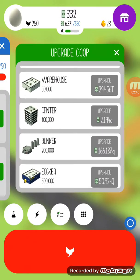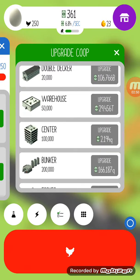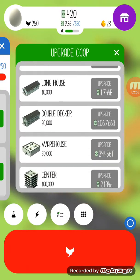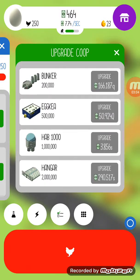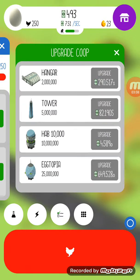In my last playthrough I managed to upgrade up to a warehouse. But you can get a shack, super shack, a short house, the standard long house, double decker warehouse, centre, bunker, egg kia, hab 1000, hangar, tower, hab 10,000 and eggtopia.